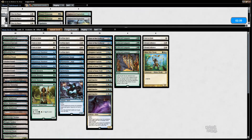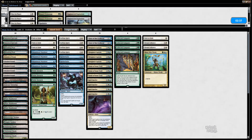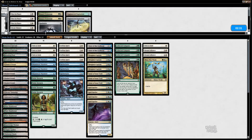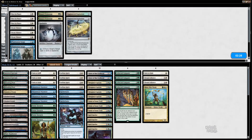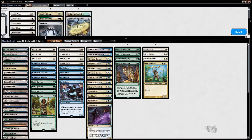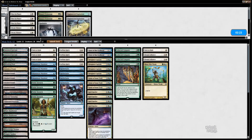I believe in steals. This is one of those matchups where you cut Phantasmal Images — you cut Images pretty much anytime you're boarding cards in, except against Eldrazi; Images are really good against Eldrazi, so they stay in. If you're doing no sideboarding, which comes up against Scapeshift, they just serve the role as filler cards.